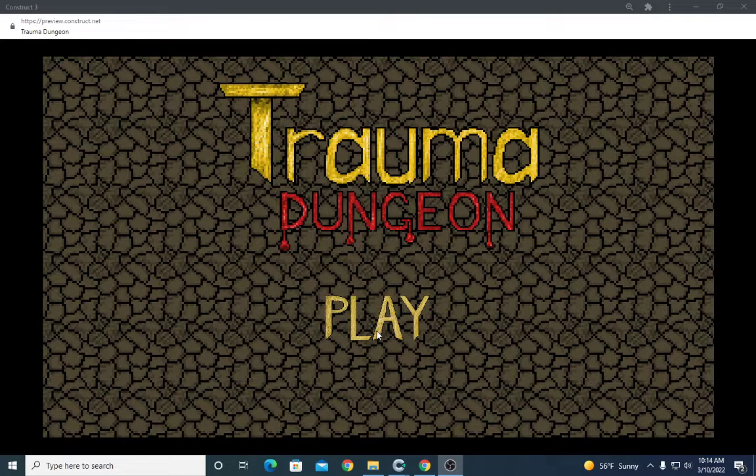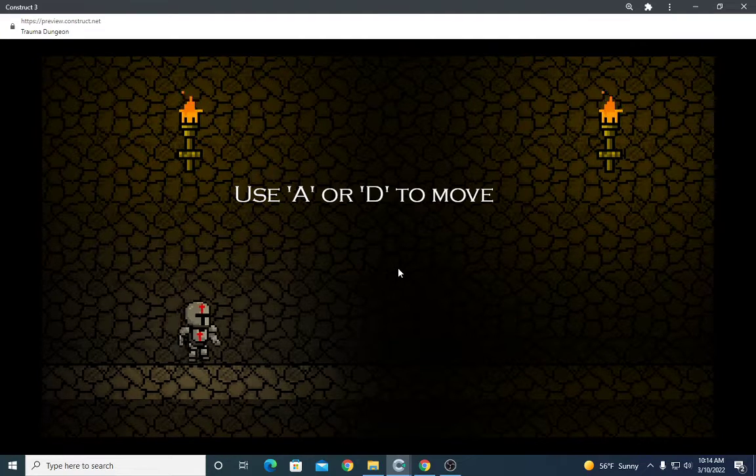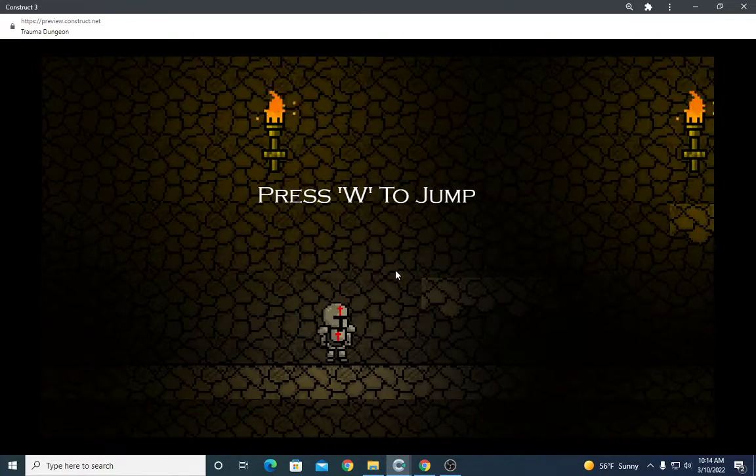So for Trauma Dungeon, basically when you press play, it'll set you up into a tutorial level. You use A or D to move, just continue through the level. Right here it'll say W to jump.